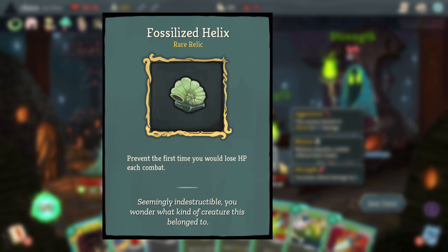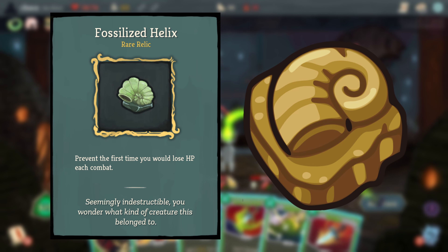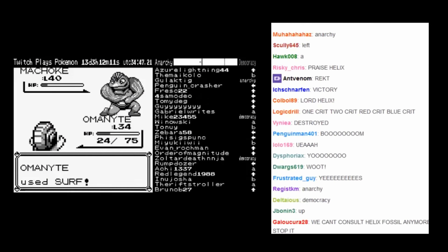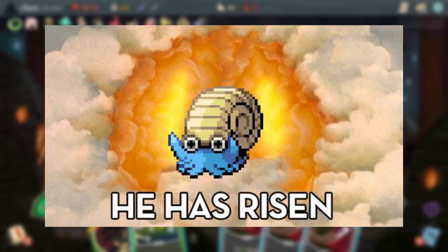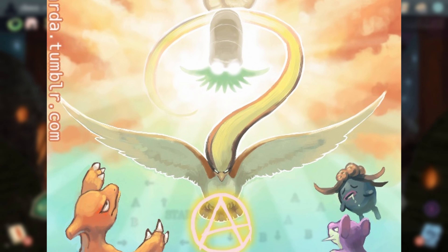Fossilized Helix references the Helix Fossil from Pokemon — an item given to the player that can later be used to revive the Pokemon Omanyte. The Helix Fossil became a running joke in the Twitch Plays Pokemon event of 2014, where players would continuously select it and it eventually became a joke religion. I actually participated in this event and it's really cool to see the devs made a callback to it.